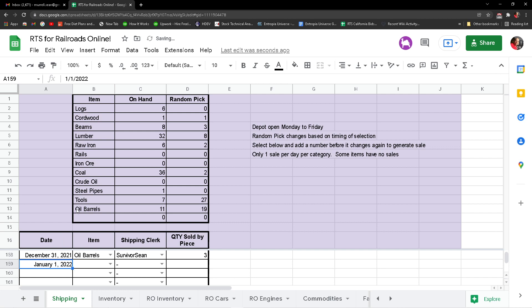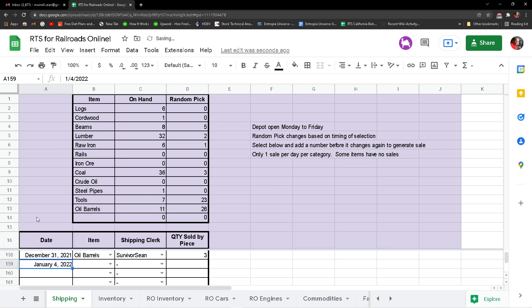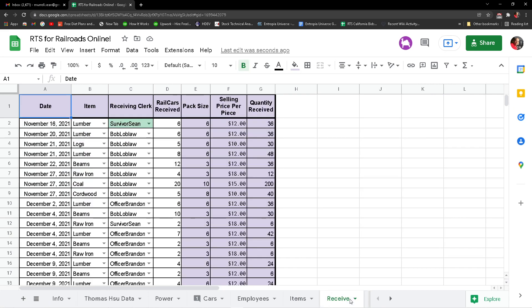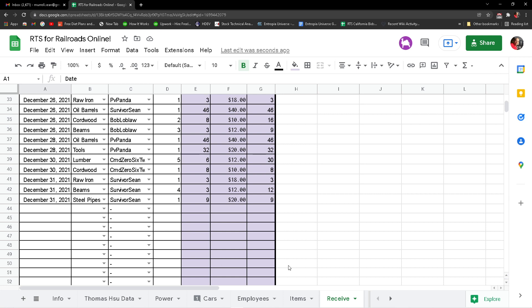The next day we're operating is Monday, in lieu of a holiday, so we're going to treat it like a store — that gives us time to fulfill orders. The next date we use is January 4th. We put whoever's doing it — usually it's me — and there's nothing to do for receivings.